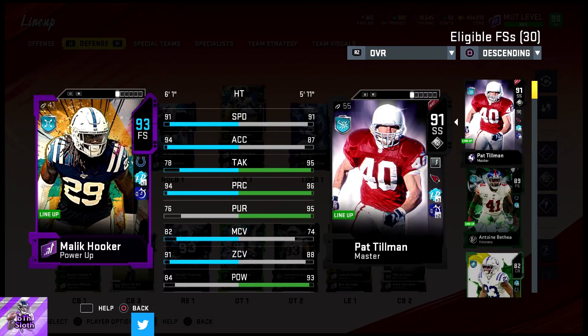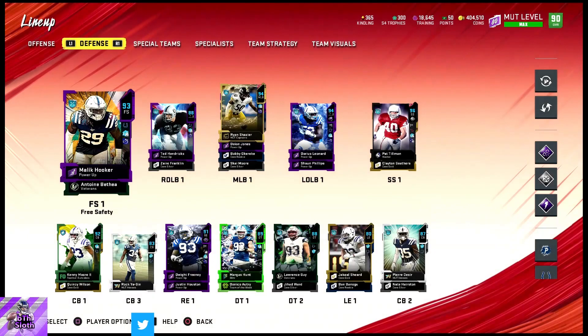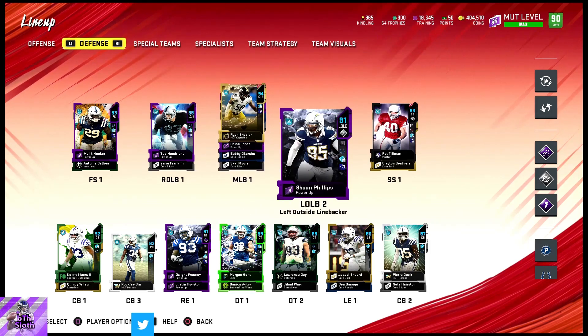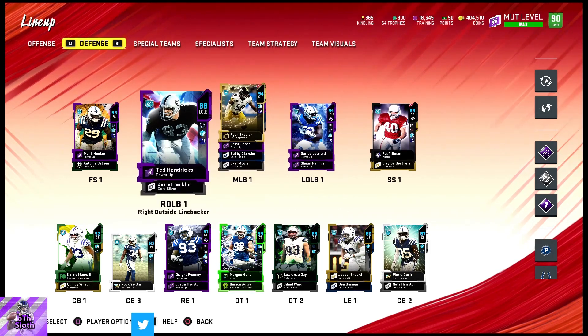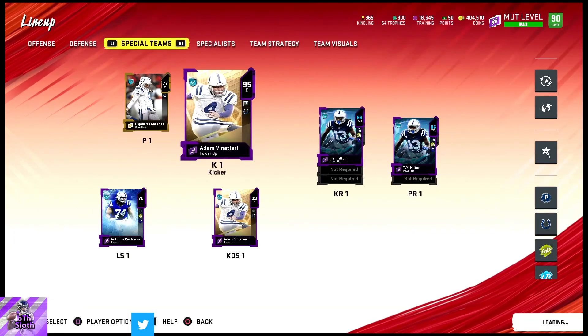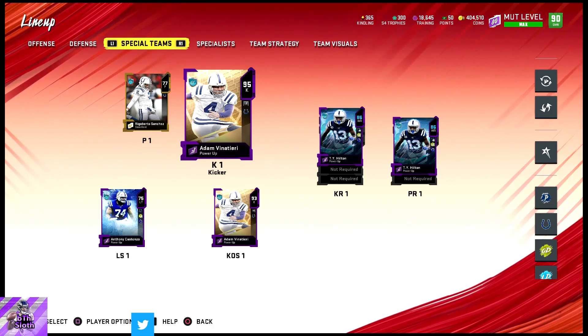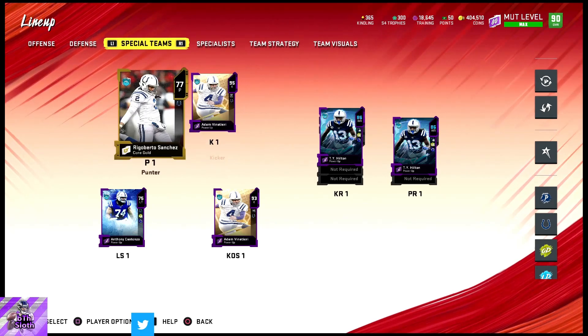He has 91 zone because of Lockdown. It's a good run-stopping team with Leonard and Hendrix. For special teams we got the full version of Adam Vinatieri — he has Clutch Kicker and Focus Kicker, which is pretty cool.